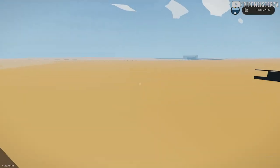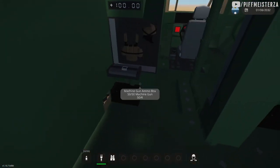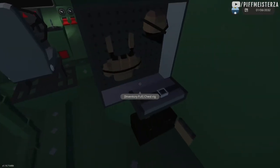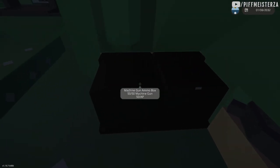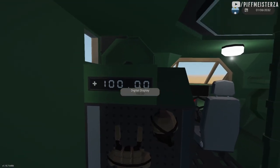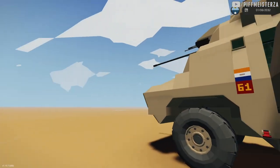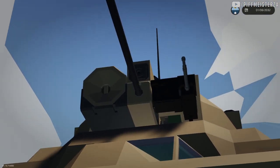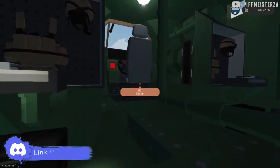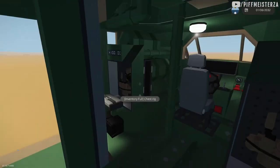Got ammo storage for the gun, which I'll get into in a moment. There's machine gun ammo right here on the side, more ammo, and this display here is for the gun. That magazine — just that one. Driver seat. Radio. We'll get into the drive controls later.